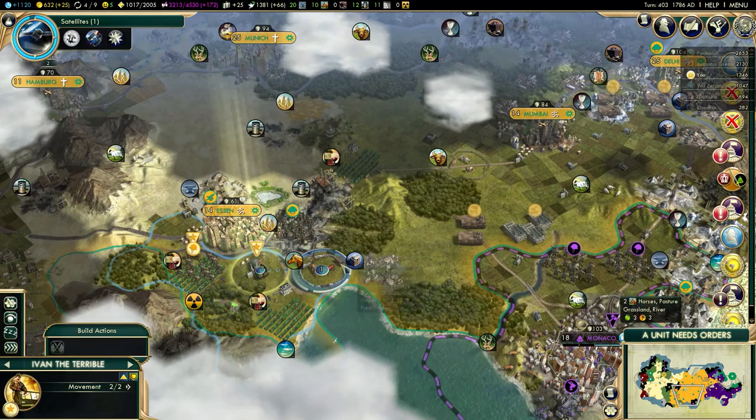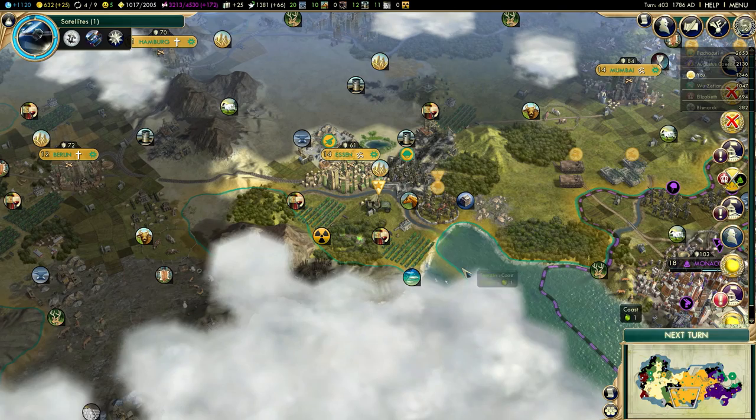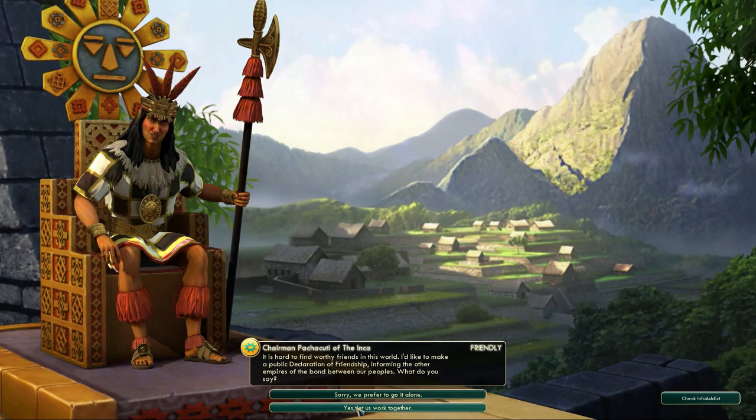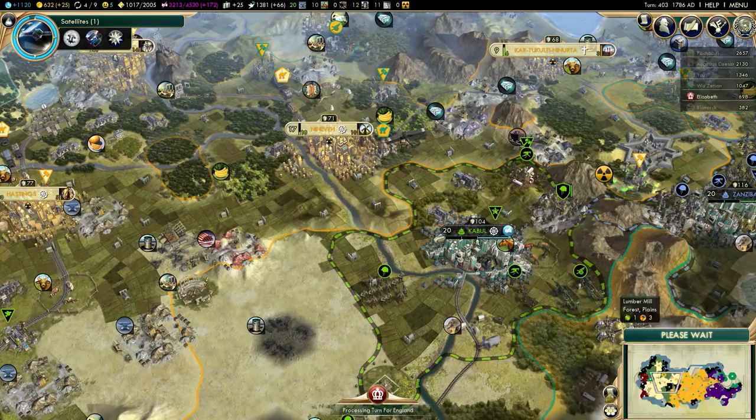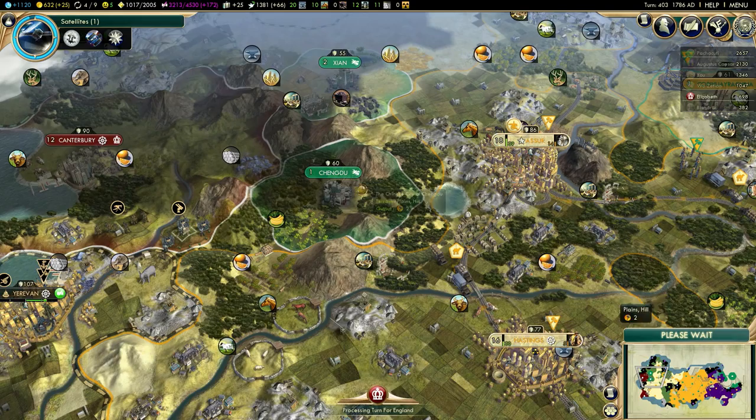I need 8 more turns for another tenet. I'm not sure what I'm going to grab just yet, but I've got time to decide. Renew declaration of friendship - obviously. So I only got 2 negative modifiers with him still. If I get him to attack Romans, that should keep him busy enough for the rest of this game.